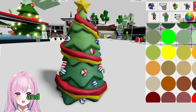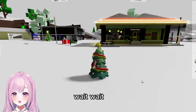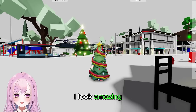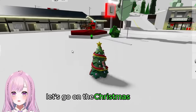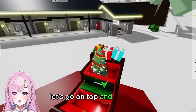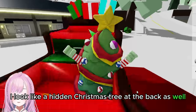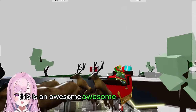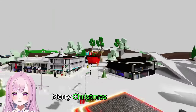Let me change my skin color to green — make sure it's the right shade. Done! Oh my gosh, people might think I'm a real Christmas tree! Imagine going to a public server like this. Let's go on the Christmas sleigh — ho ho ho! I look like a hidden Christmas tree at the back as well. Merry Christmas — this is an awesome disguise!